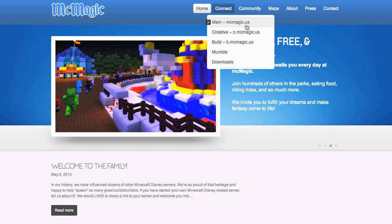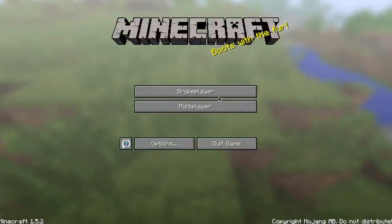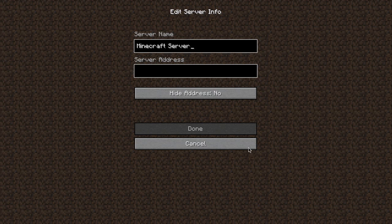So I'm going to go back into Minecraft, hit multiplayer and hit add server. The name is just going to be the name so you can tell what it is. So we'll put Disney and the server address is mcmagic.us.